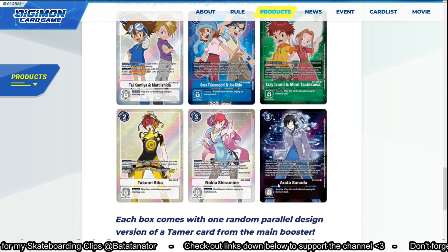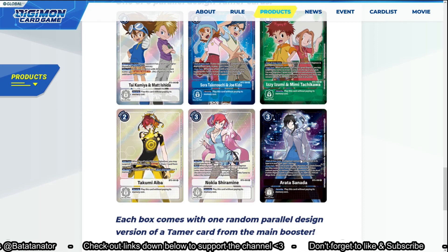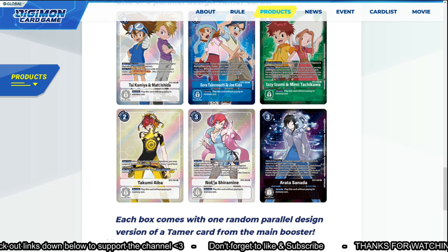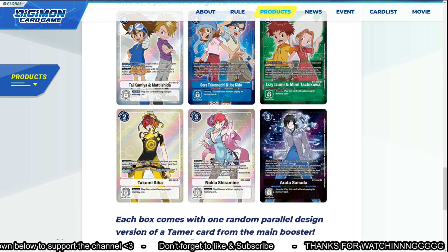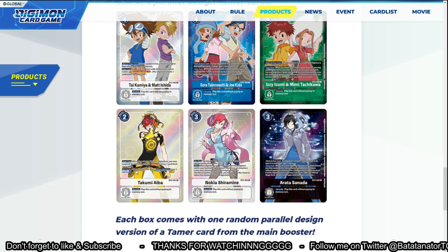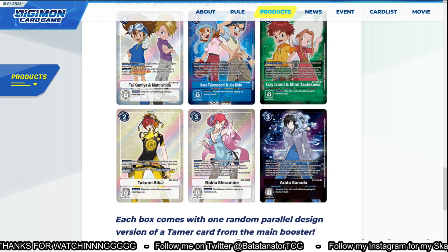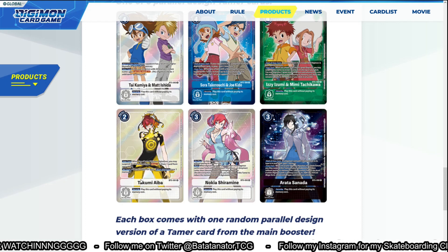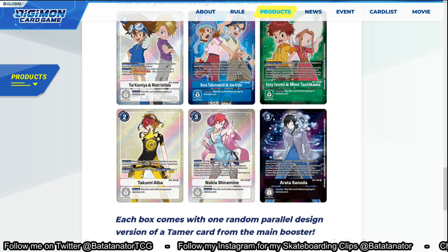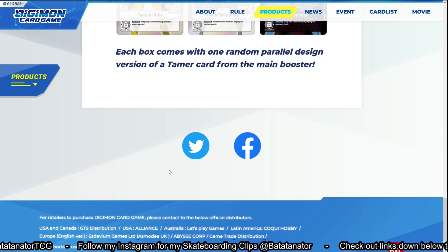Of course we have the other tamers too. Erata Sanada works really well with the Diaboromon decks because he needs unidentified forms to gain memory. Nokia works really well with Omnimon, Garurumon, and Greymon. Takumi works really well in general — when one of your Digimon digivolves, you may suspend this tamer to draw one. And all your level 3 Digimon gain 'when attacking, lose one memory' — even your own Digimon. Very amazing tamers, going to be very useful.